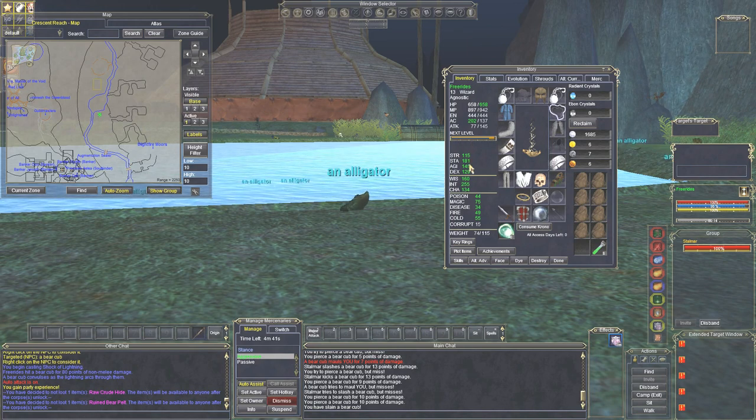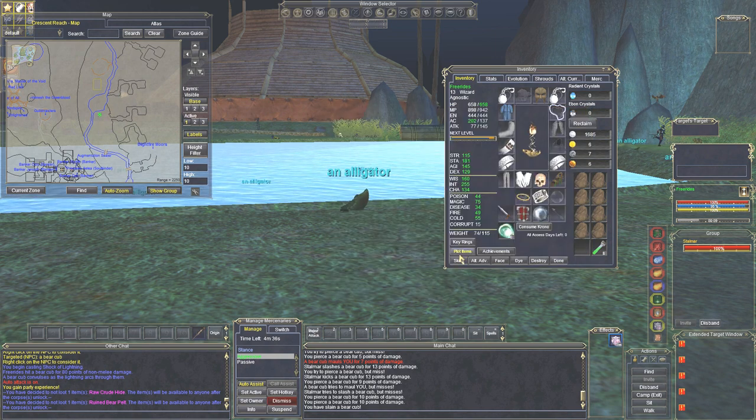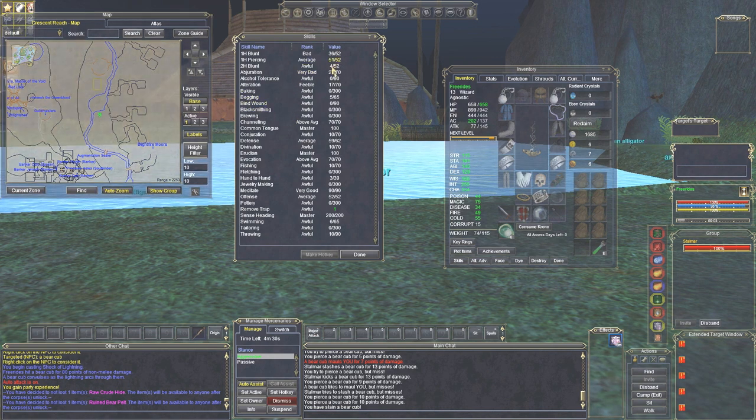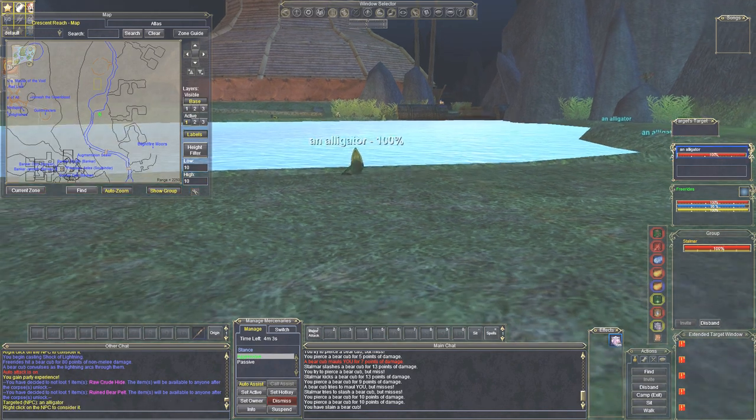I'm almost to level 14 and I'm going to show you my skills right now. I've done a pretty good job in the Mines of Glooming Deep to max them out, and you want to see something like this when you come out. It's important to have defense and offense maxed because defense gives you more armor class — it makes you harder to hit and reduces damage taken. Offense allows you to hit the enemy and raises your attack rating. For casters, you also want your weapon skill, channeling, and if you're a wizard, invocation. Some have alteration. You want to raise those spell skills before you come out here.